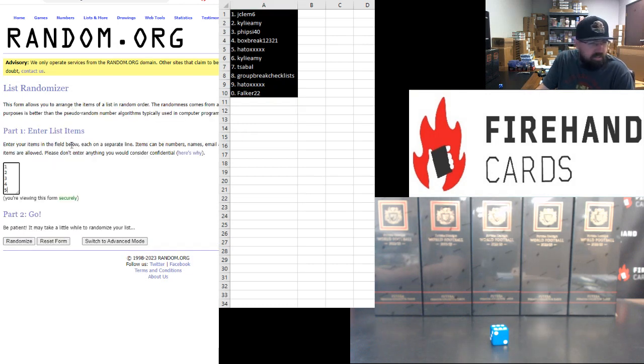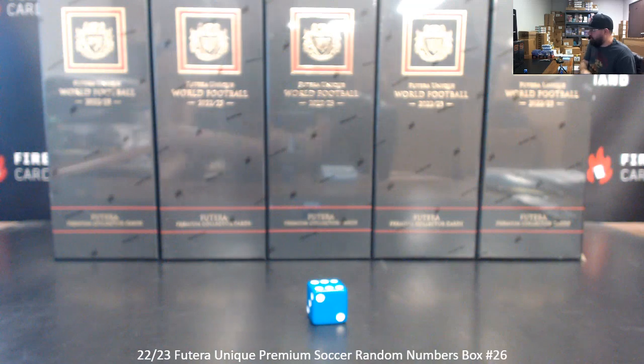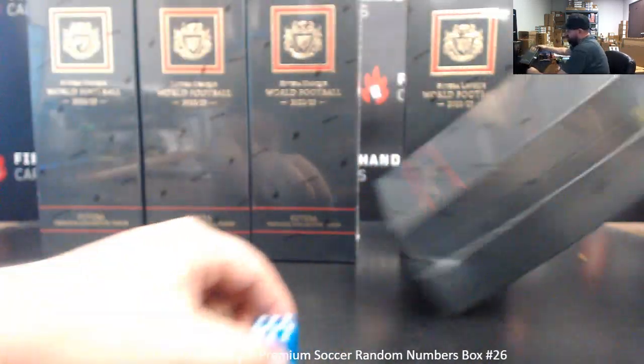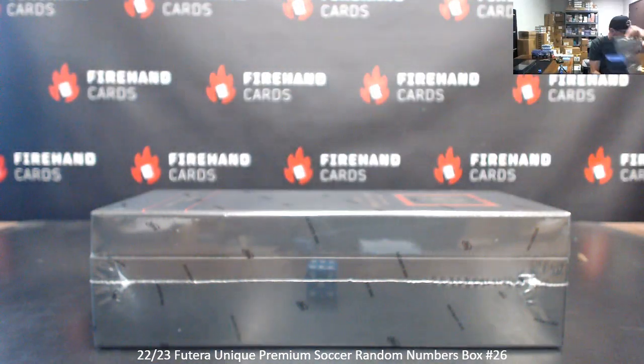Box randomization: top box up, click six randomizations. Result is box four again — we picked box four in the previous break too. Box four is this one here this time. The other boxes will come off the table. We'll have boxes 27 and 28 for you guys on Sunday.